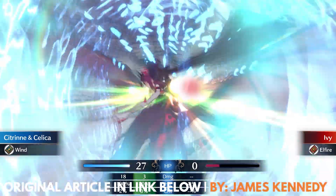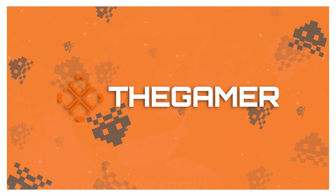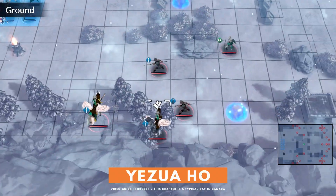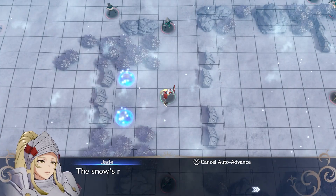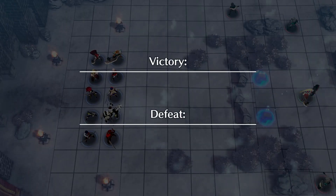I'm Yasuoho with The Gamer and here's how to complete Chapter 9 of Fire Emblem Engage. You'll be battling in the snow and fighting Ivy again, but this time you won't have a ballista to help you out. There's also a green unit in the middle of the map — Jade, an armored axe fighter.